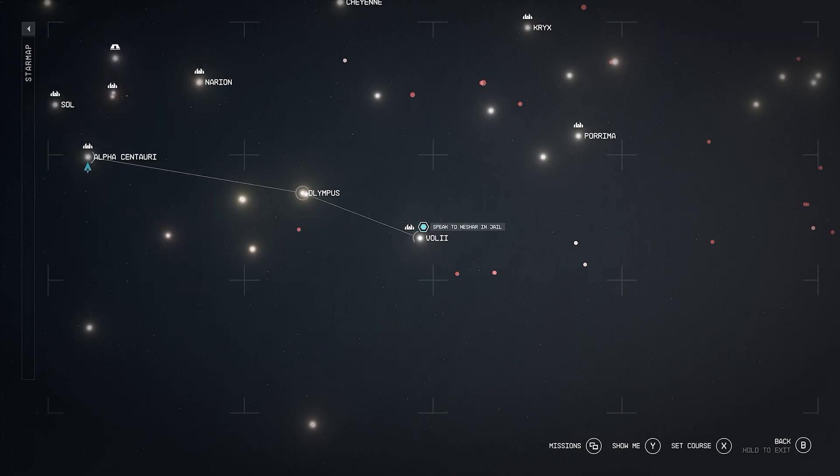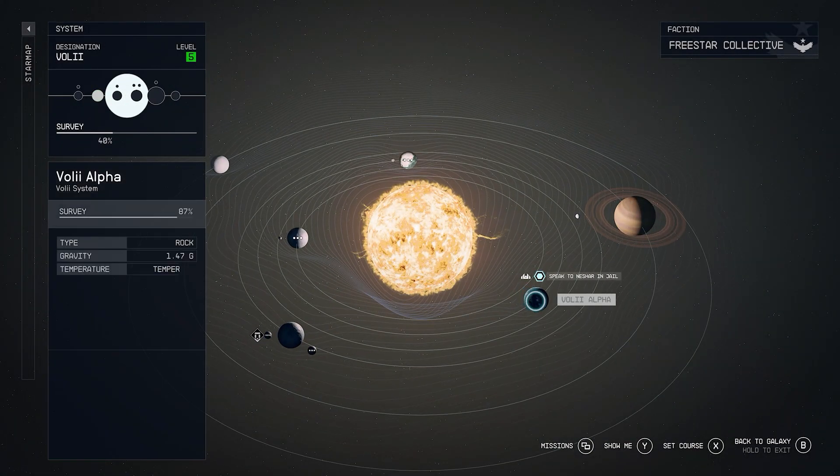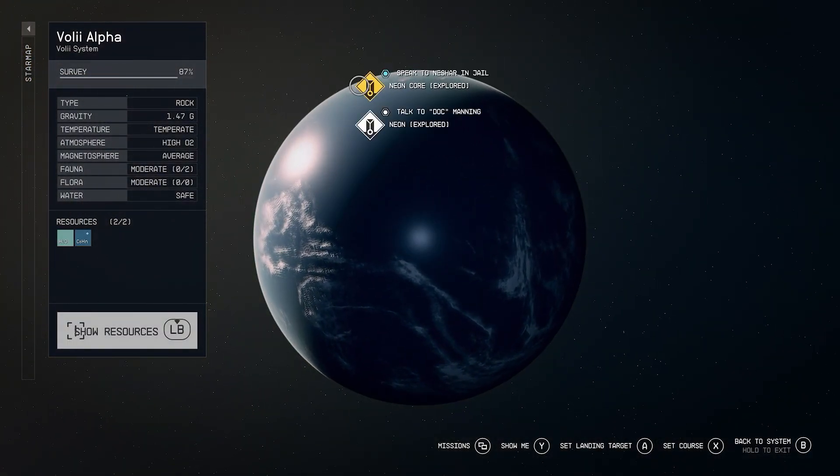Head to this small planet in the Alpha Centauri system. What we're doing right now is picking up some contraband, so if you've already got some contraband you can skip this bit. You want to head to this location here — this is a story bit but you might not have been here yet. Once you get here, head into the shopping district.